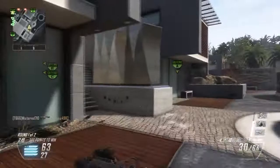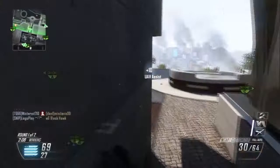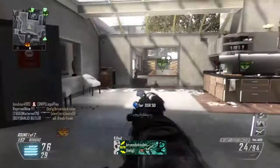I normally run UAV, Counter UAV, and Orbital VSAT because it's a bit easier and you get the assist points. But I'd suggest that if you're playing Hardpoint or Capture the Flag, Lightning Strikes can be very useful for killing the enemy flag carrier or clearing out a hardpoint for your team to take. So I'd suggest using an assault killstreak like a Lightning Strike or Hellfire Missile along with Orbital VSAT and Counter UAV.